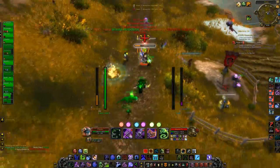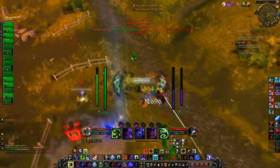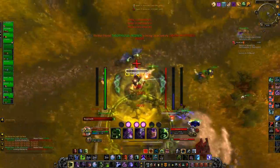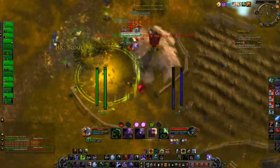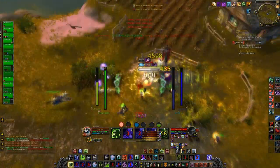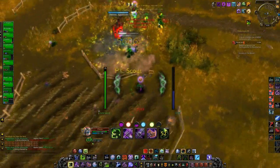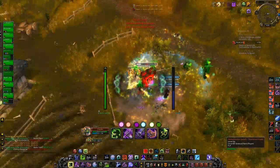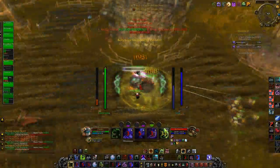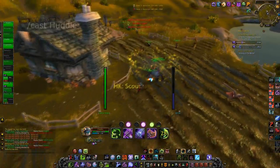The next macro is a ghoul huddle macro. A lot of times, especially when fighting a mage who can't hit you because you're in an anti-magic zone or have an AMS up, they'll switch to your ghoul to try to kill it — since your ghoul does decent damage and has a useful stun. Whenever they focus-target your ghoul, you want it to survive until they give up or you kill them. This macro makes your ghoul use its huddle ability.